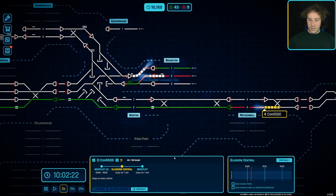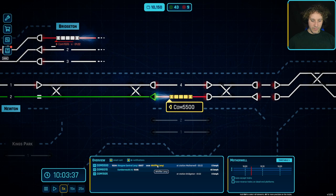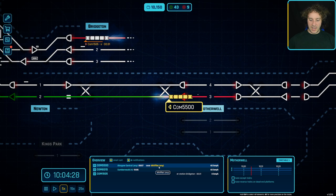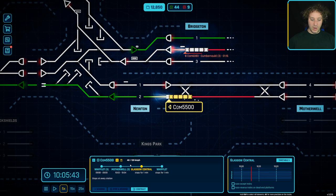Now we can use the new follow features - we can click the button to go to a train, click on the train to get the follow window. On the overview you can see it's going to Glasgow Central, then the next destination is Whifflet. Its target speed is 44 kilometers per hour on that line. Clicking on it - it can go up to 120 but on this line it's only doing 40, which is a shame really.